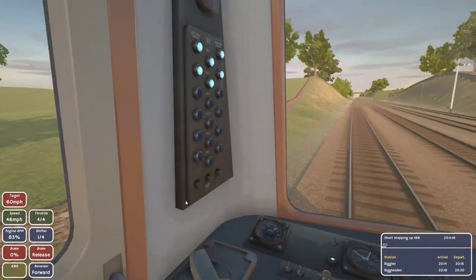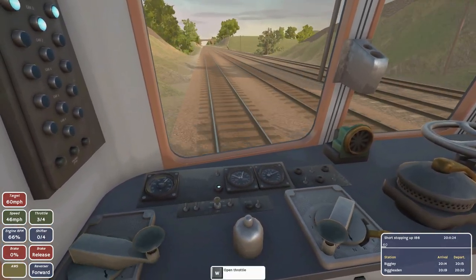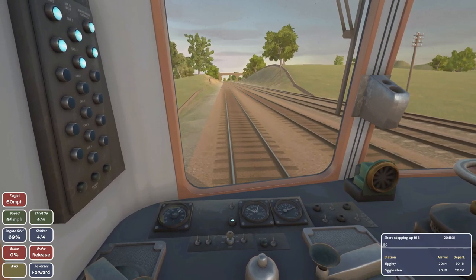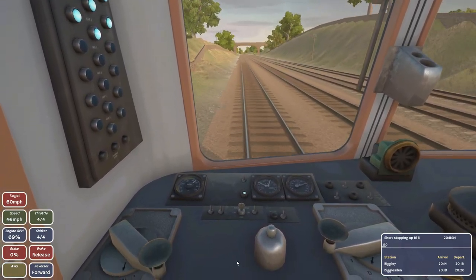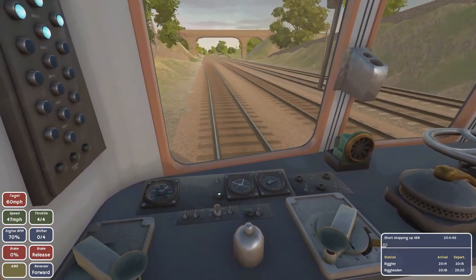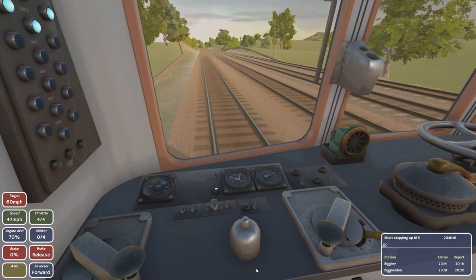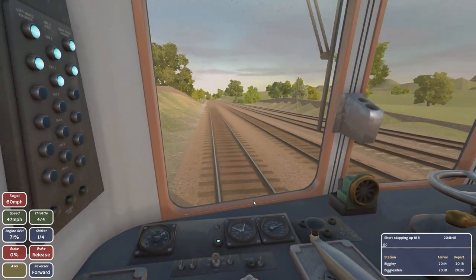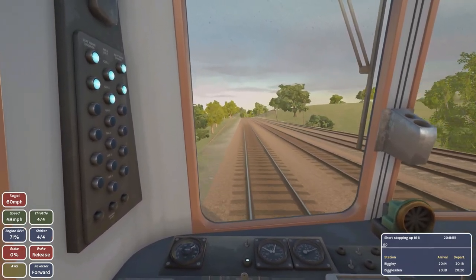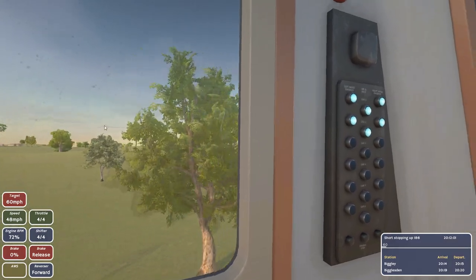Shift up — click the D position when moving. Oh shift down! Oh god — yes, and it had to be on D when I'm moving. Okay, I'm not getting any more speed right now. N is neutral and D is drive — these numbers are gears, I'd say. We're getting speed, so it's okay. We're doing fine, mighty mighty fine!